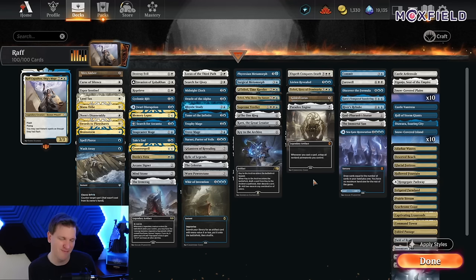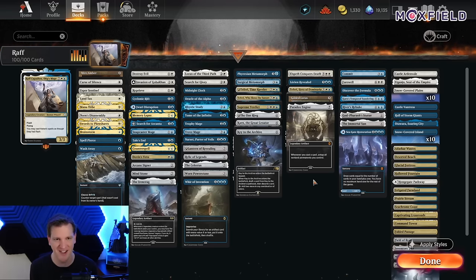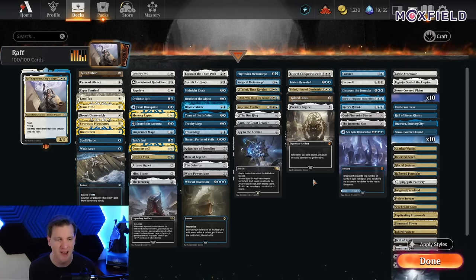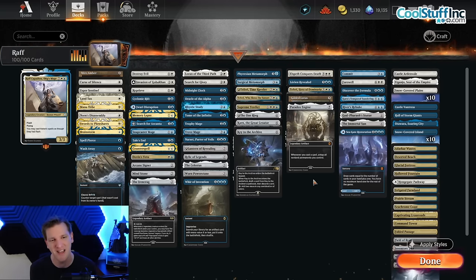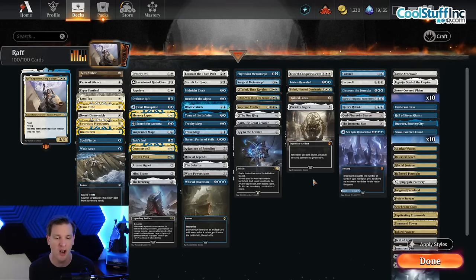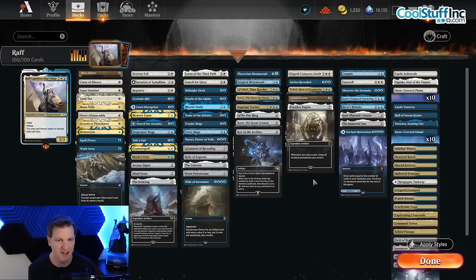I would like to thank the sponsors of my videos. CoolStuffInc.com — remember to use the promo code CGB5 when you pre-order your Ixalan products and you'll get a Covert Go Blue Dino Rider token as well. You've also seen the playmat — go to CoolStuffInc.com slash CGB to see that playmat bundle. It's sweet. Also thank you to Moxfield, the number one deck building site on the internet, the host of all my deck lists. And thank you to Ultimate Guard for supplying all the protective products I need to keep my cards safe. Now let's dive in — let the nonsense begin.